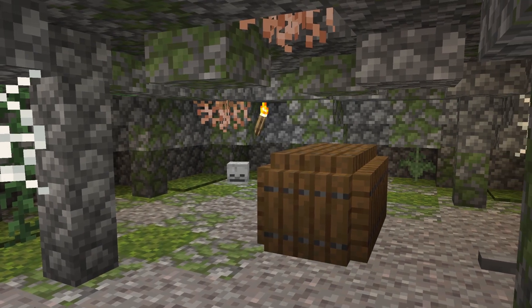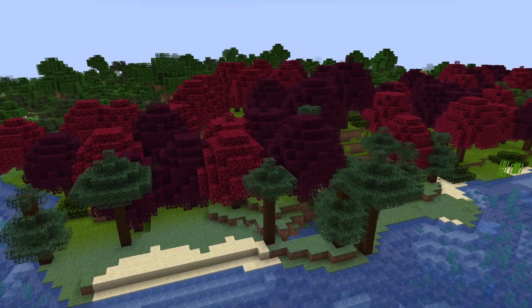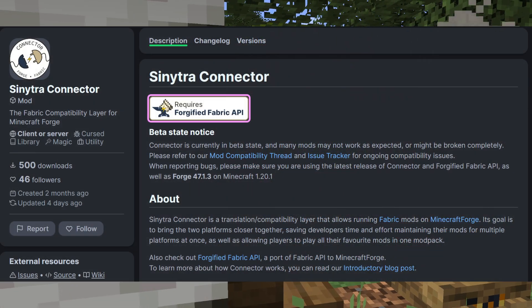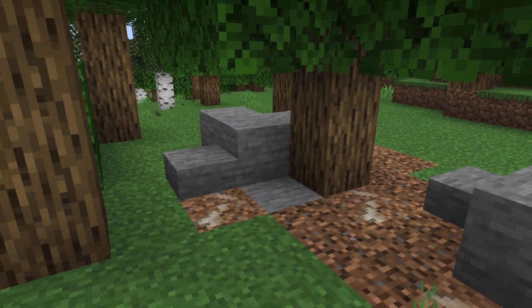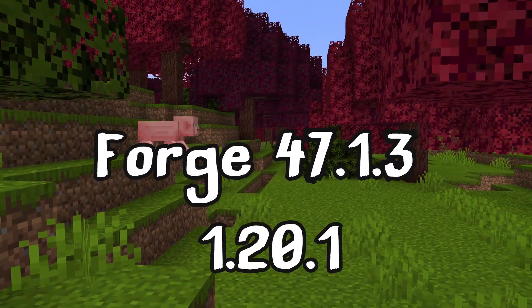You don't believe me, neither do I believe myself. By using only two extra mods, players can now play fabric mods in the Forge launcher. Isn't this amazing? You'll need the Sinytra Connector and the Forgified Fabric API. Also make sure you're running Forge 47.1.3 on 1.20.1.